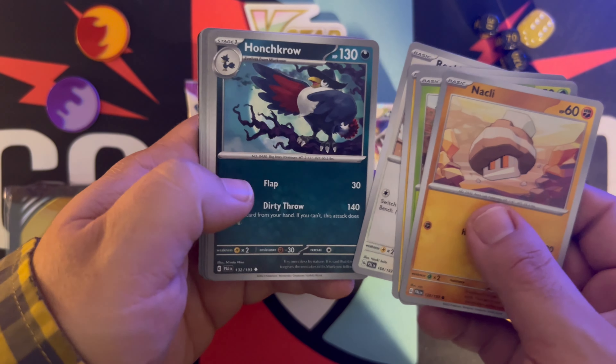Time to open up our last pack — Silver Tempest. We've got Murkrow, a Finneon, Sandile, Snorunt, Noibat, Chinchow, Klinklang, and Energy. Toxicroak, Dragonair, and Palossand.